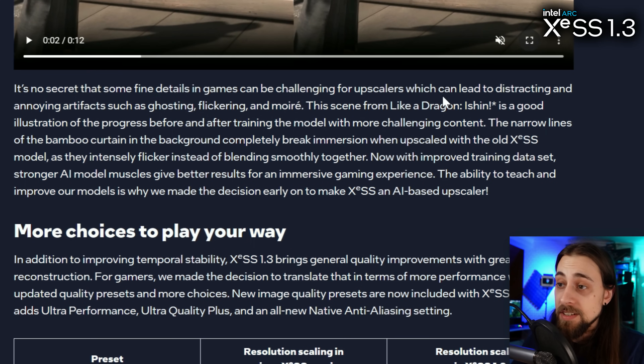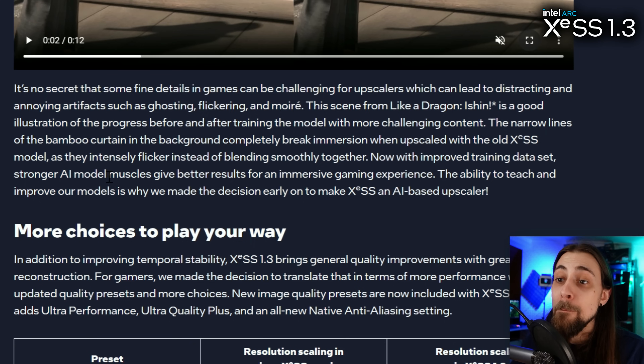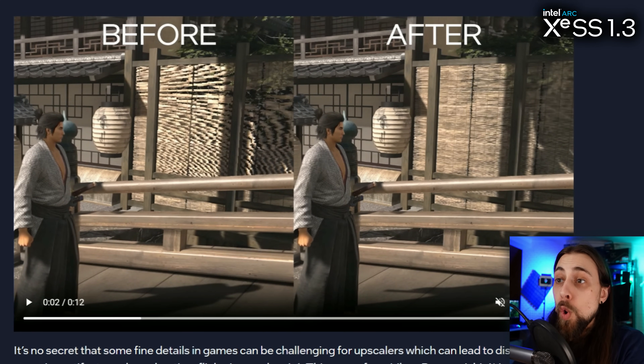XeSS 1.3 is definitely an upgrade over previous versions. It's no secret that fine details in games can be challenging for upscalers, leading to artifacts like ghosting, flickering, and moiré. This scene from Like a Dragon: Ishin is a good illustration — the bamboo curtain in the background completely breaks immersion when upscaled with the old XeSS model, intensely flickering instead of blending smoothly. With improved training data and a stronger AI model, the results are much better for an immersive gaming experience.